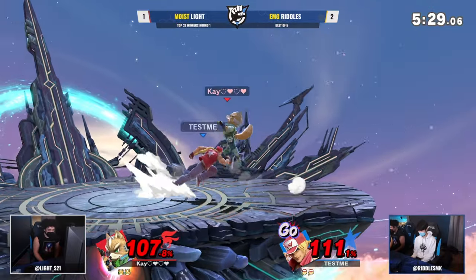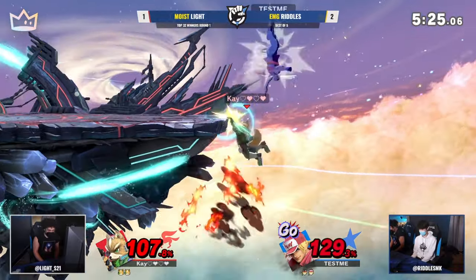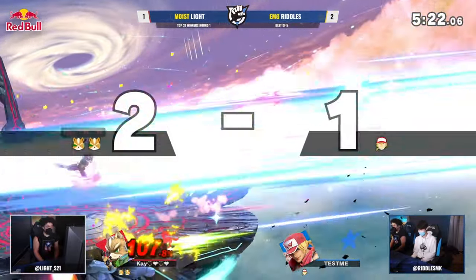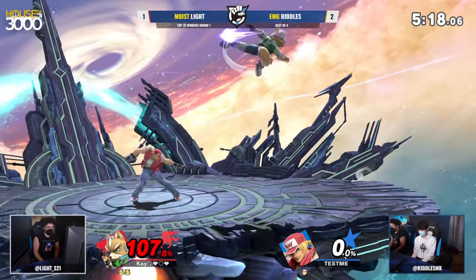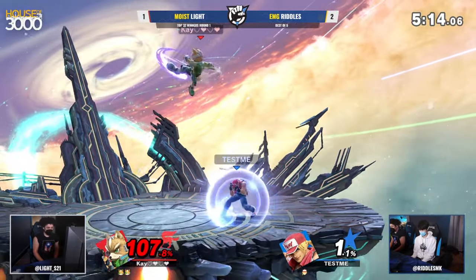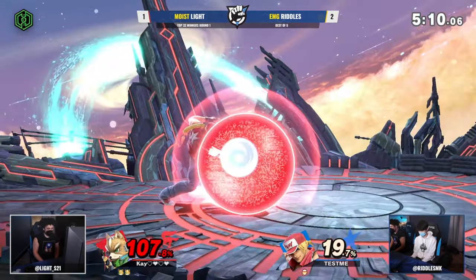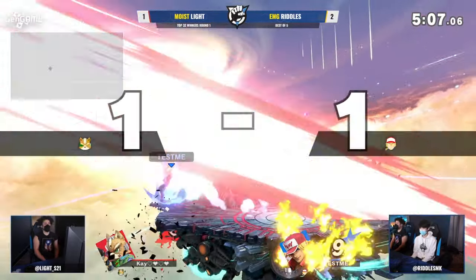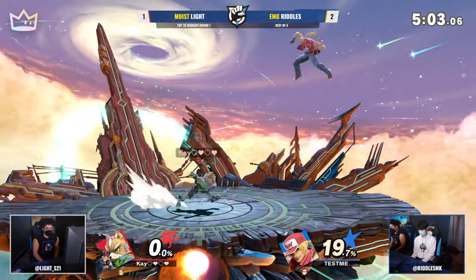Good spacing and timing for Riddles now, just jumping in — able to find one back air. And now no wake-up supers in this house — a little bit too much started up there. Light is just not having any of it. Down air on shield is one of the worst feelings ever. Have you ever been hit by Fox down air on shield? That's Fox reminding you that he's the jail warrior.